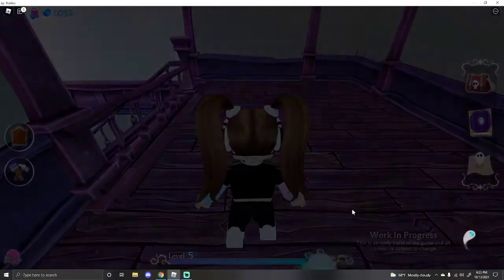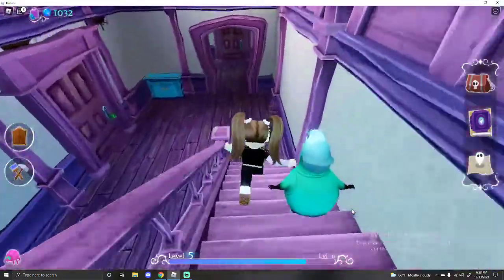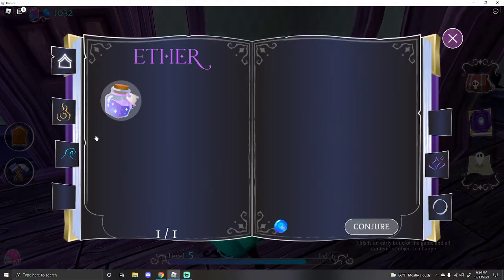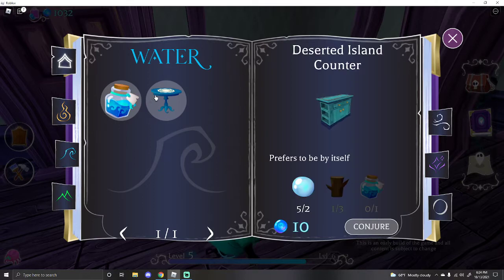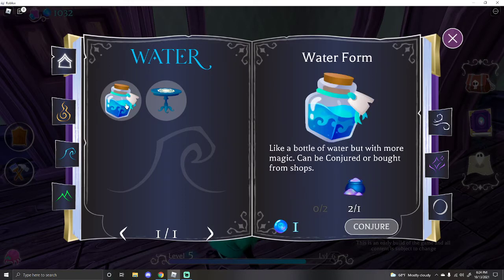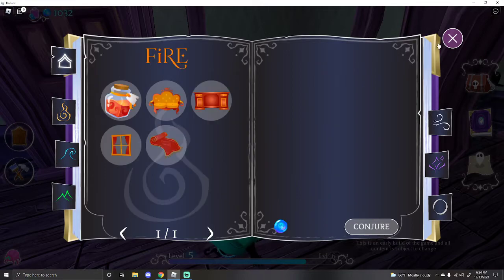I conjured up this item right here — it is underwater and it is the Deserted Island Counter. I had a ton of moonstone saved up from mining the pink diamonds, so that's where you can get those. For sage, you find the grass-like stuff sticking up, hover over it, and it'll say 'Gather Herbs.' Click that and you'll get sage.